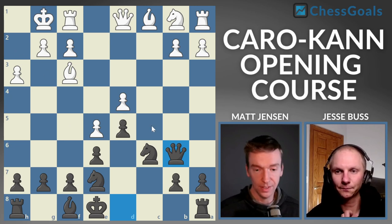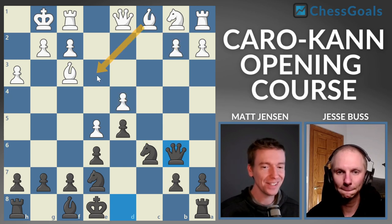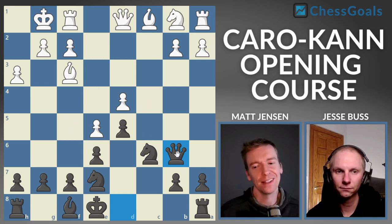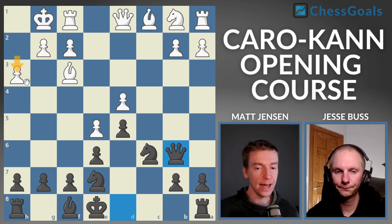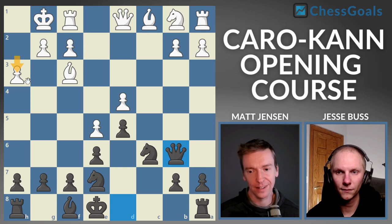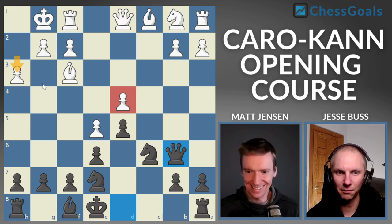Queen B6 is a nice move because not only are we double-attacking this D pawn with queen and knight, our queen also pressures the pawn on B2. The way white wants to defend the D pawn is to play bishop to E3, but that's not available after queen to B6. White's H3 on move 9 was actually a mistake. We're covering it in this quick starter course because this mistake is super common at the club level, and we want to make sure you can capitalize and win this D pawn. Let's just win this pawn — there's really not a great way to defend both pawns.